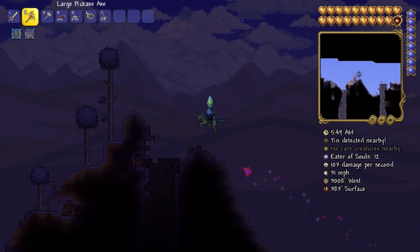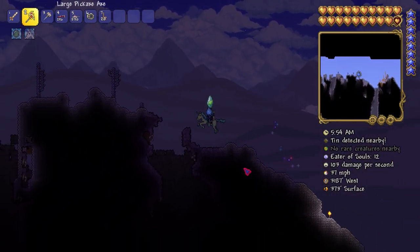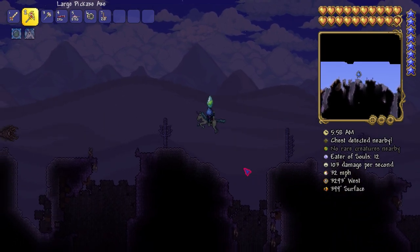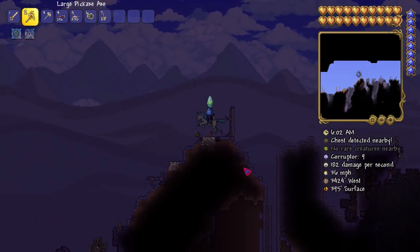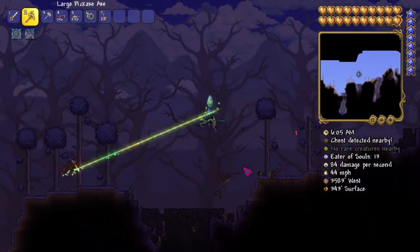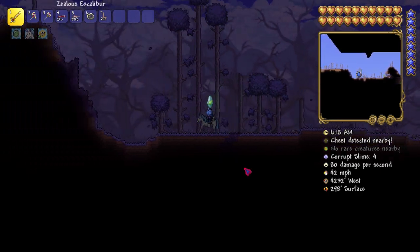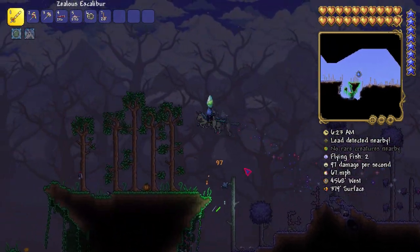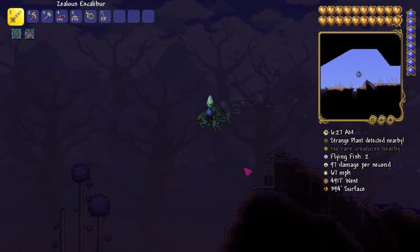We're going to the jungle to get some more chlorophyte so I can make the true Excalibur, because when I played this world I didn't know the crafting recipe changed — I still thought I needed the broken hero sword. I'm stuck in old Terraria. You do still need the broken hero sword, but you need the true Night's Edge and the broken hero sword to make the Terra Blade. That's something that is different.